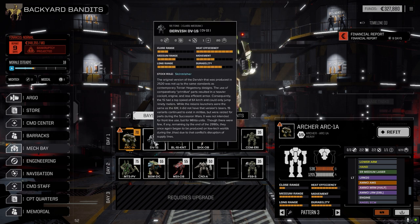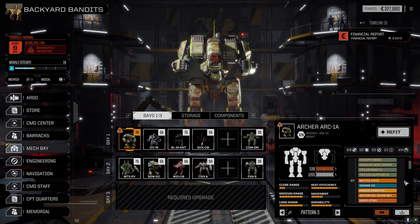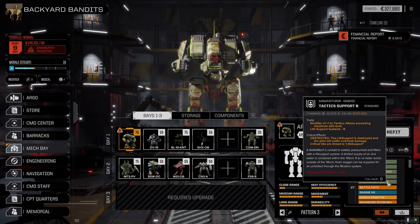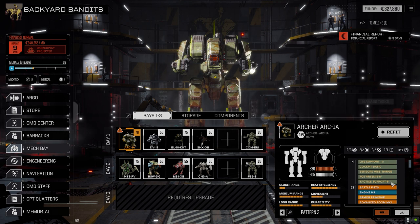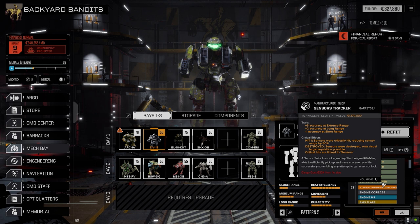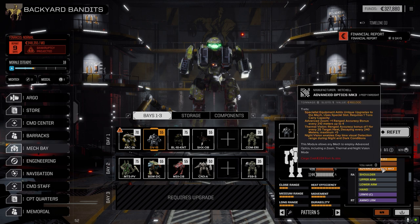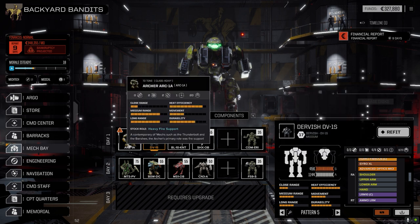Starting with the Archer - I added the Tactic Support B that we picked up a while ago, hadn't put that in anywhere, so I put that in this guy. For the Dervish, we put tracker sensors in here to give bonus at extreme range and long range to help with missiles, because we've been having a hard time hitting well with this one.